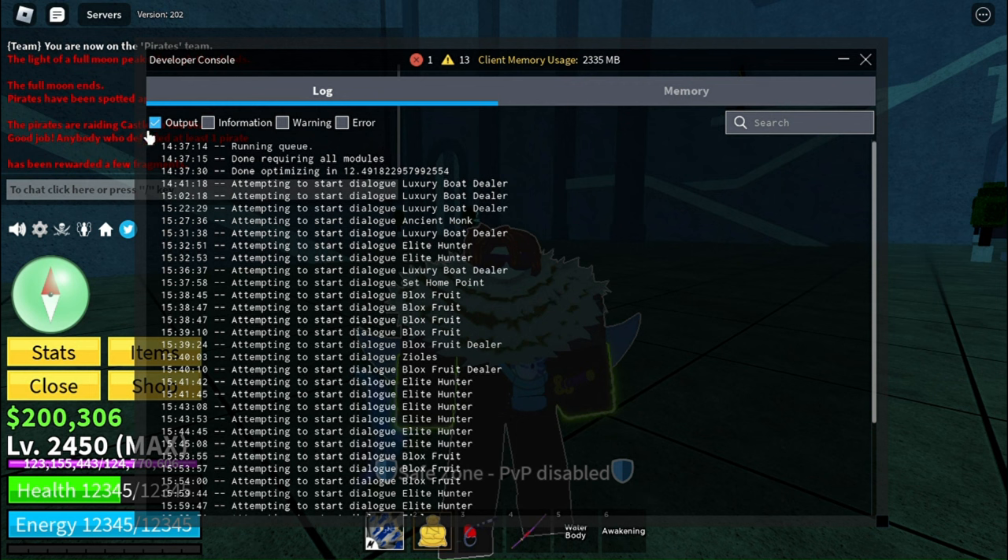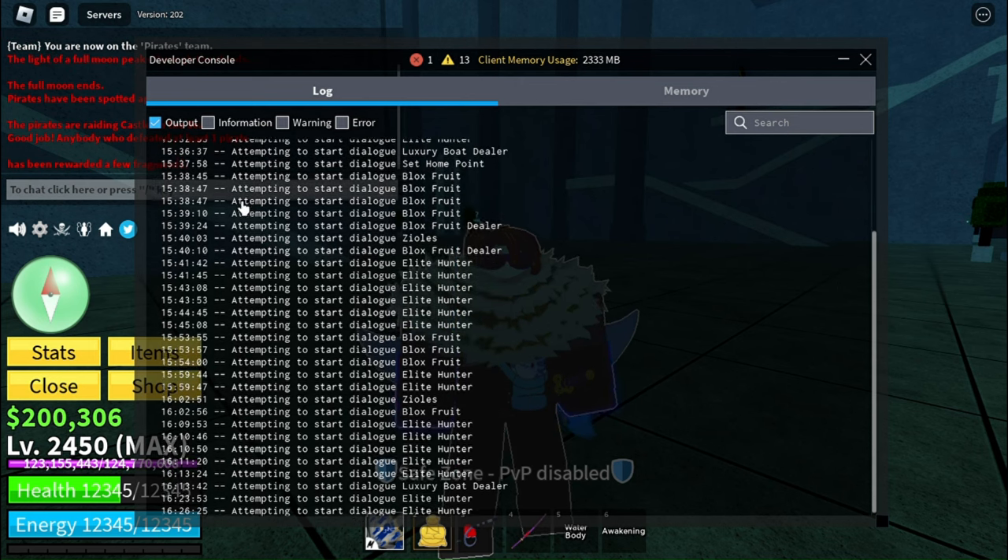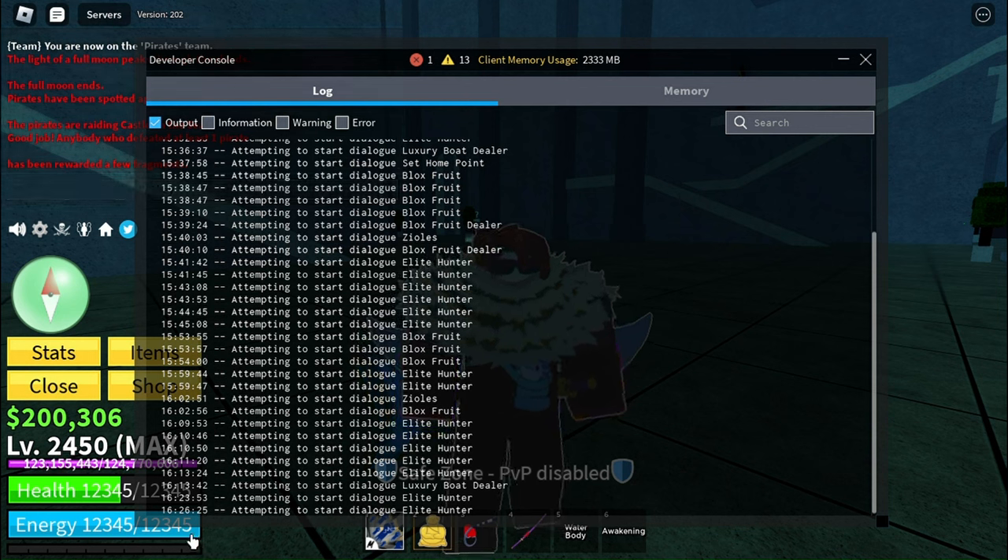The time shown is actually in military time for some reason. This server was started at 3:37, and it's been up since 16:26. Now 16:26 is 5:26 PM. So that's showing you when the server started and how long it's been running.